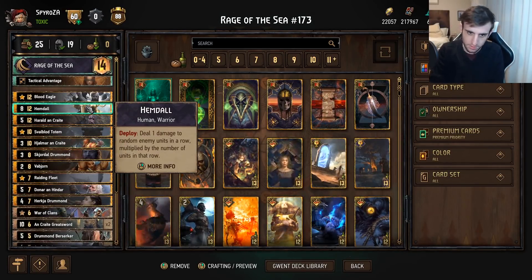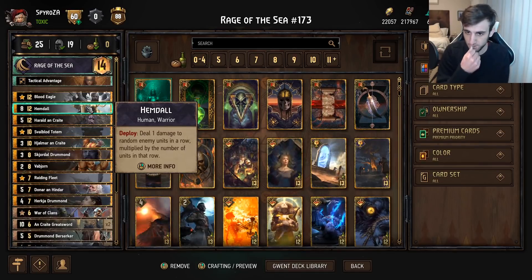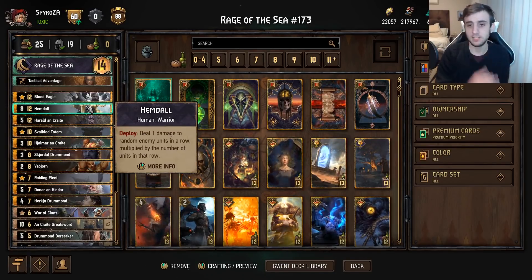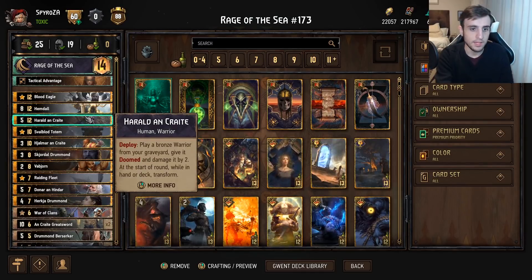We've got Hemdall here — deals one damage to a random enemy unit on the row, multiplied by the number of units on that row. So basically you'll do one damage for every unit on the enemy row. If there are five units in the row, you'll do five random pings of one damage. It is a warrior card which also has a lot of value.